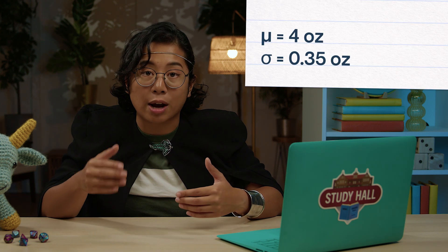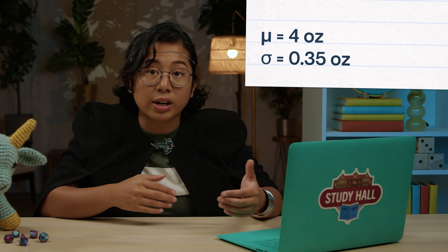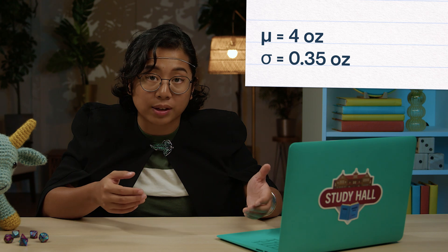Luckily, there's another way. Let's say on the tuna can website they tell me that the mean amount of tuna per can is four ounces, and that their standard deviation is 0.35 ounces. With the sorcerer powers of my bloodline — or maybe just with technology — I can actually generate a hypothetical sampling distribution from those hypothetical population parameters. The computer has powers beyond even Svith.